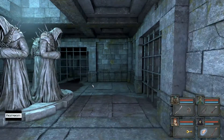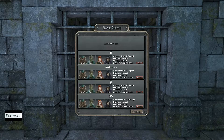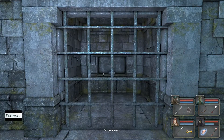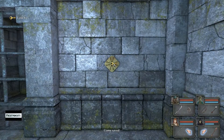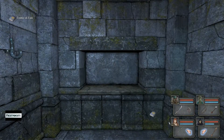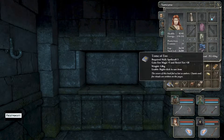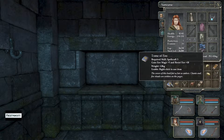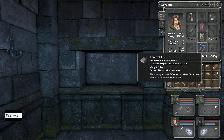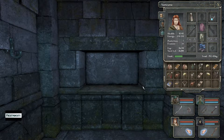I forget which one I went after — it might be a little bit more than the tome. It's always best to do a save right before you choose a treasure item. Let's go ahead and choose this one: a tome of fire. You gain plus three fire magic and plus ten resist fire, so this would be great for this mage.